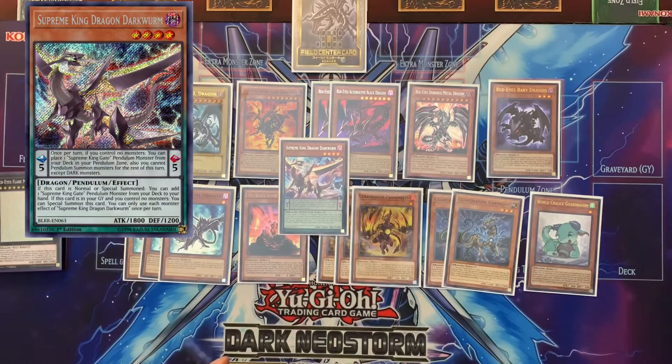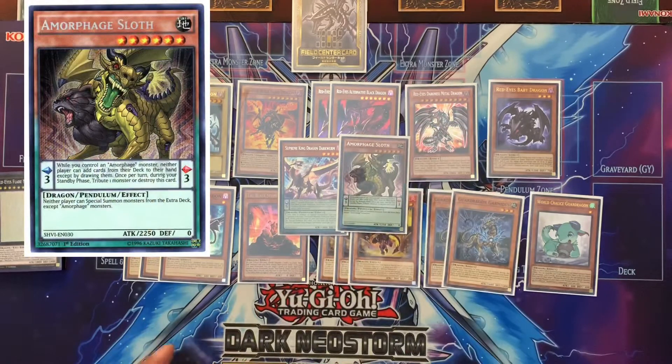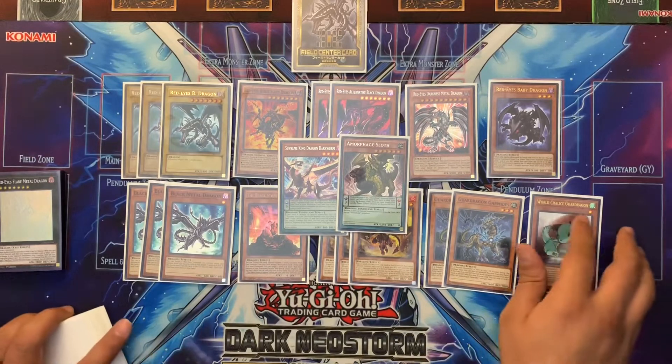Since we play Dragon Shrine you have to play Darkworm — an easy way to get a level four or lower dragon onto the field. We also play Amorphage Sloth, which is utilized in two ways. The best way to utilize it in this deck is to special summon it from the Hieratic Dragon Link, which is fairly easy to do. That stops your opponent from summoning from the extra deck, and it's also a level six monster so you can use it as fusion material for Meteor Black Dragon.